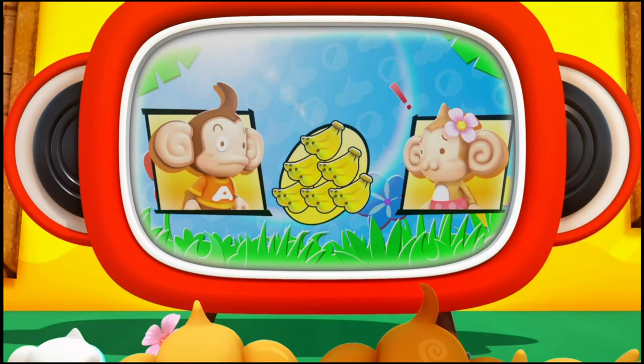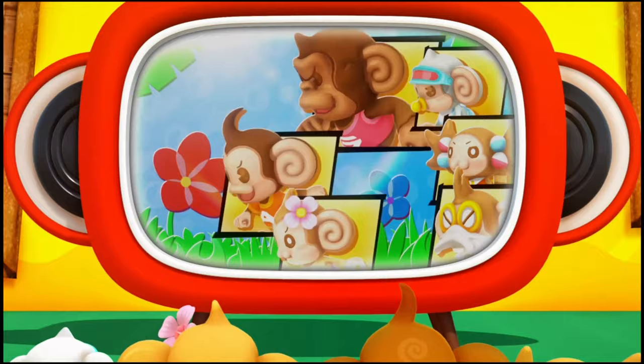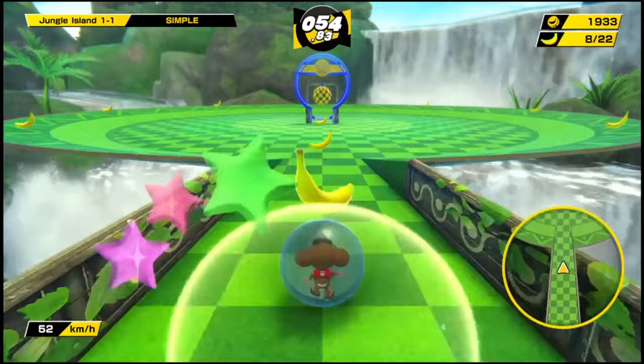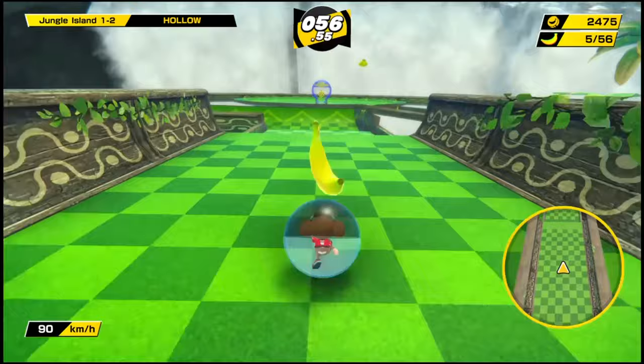Let's check out the story mode first. Right off the gate, the cutscenes in this game have been downgraded into these comic strips. Little disappointing, not gonna lie. Dr. Badboon has sucked all the bananas with his sucking machine, and now it's up to our heroes to bring them back. I also played bits of the original game on Dolphin Emulator, so I can notice the differences when it comes to the physics — and these physics sure feel different.